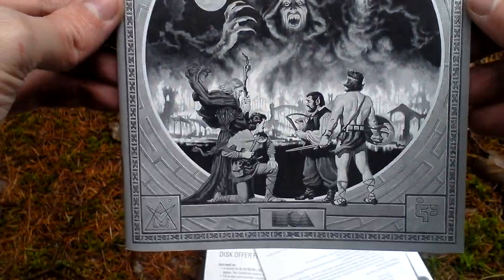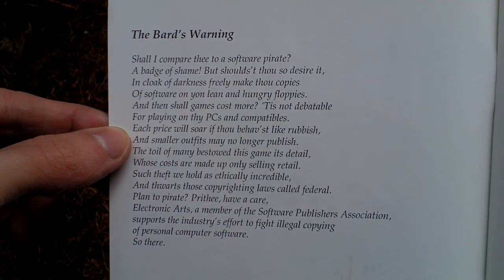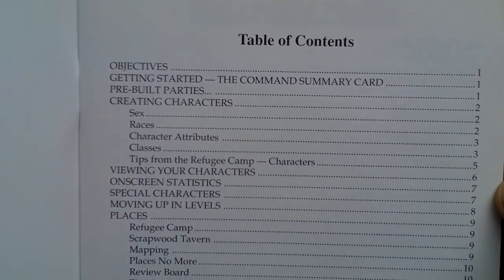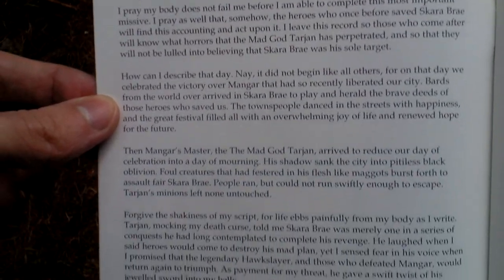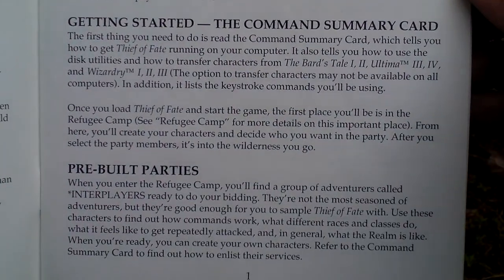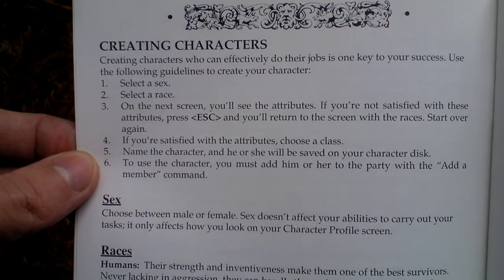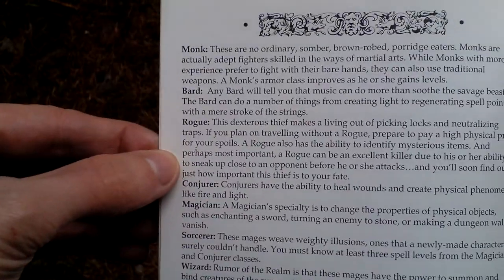The last thing in the box is the game manual. The first page has the Bard's warning, and on the right you can see the table of contents — about 30 pages. It covers the story, objectives of the game, getting started, creation or import of characters, races available, attributes, and classes — some role-playing stuff.